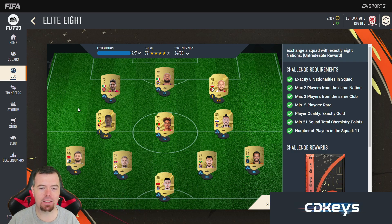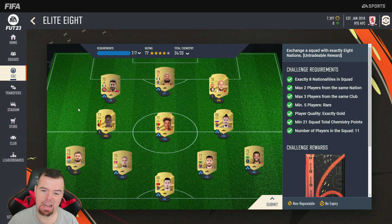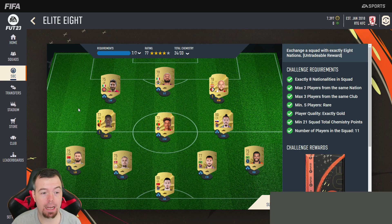Let's get into the requirements for the Elite Eight. You have to have eight different nationalities — not too bad. The best thing to do is get two players from different nationalities and play around with the rest. Max players from same nation is two, max players from same league is three. You need five rare players minimum — rare players aren't min price anymore, which has made this SBC a little bit more expensive. You need exactly gold, and you need 21 chemistry — I'm on 24 so you can play around with it.